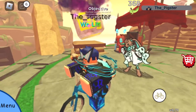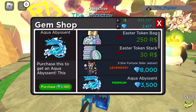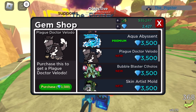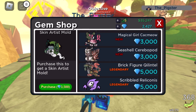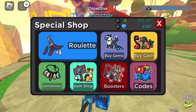I entered the game and got some new skins: Aqua Abyssant, Fortune Toddler, Jet Swirl, Plagued Dog, Dr. Valdo, Bubble Blaster, and Coferless. The one thing I'm a bit frustrated about is we don't have any more Albatos or Molten skins, which are my two favorites.